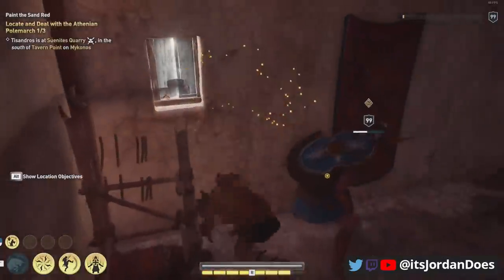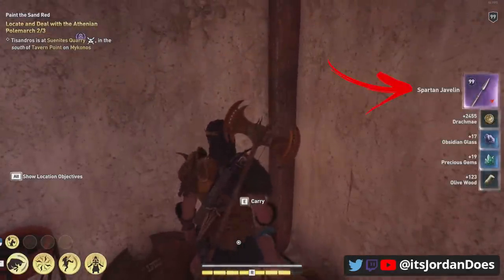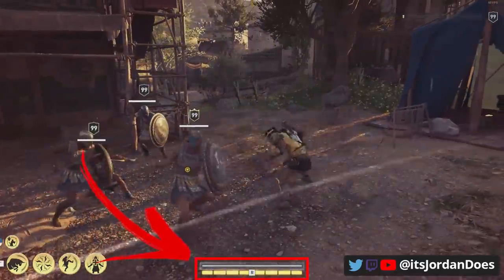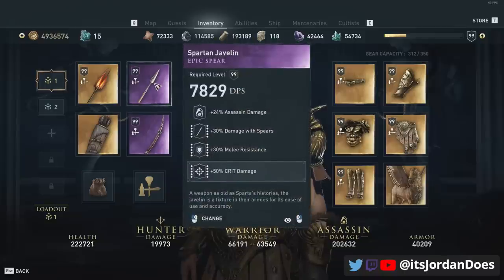Once you enter the house you'll be given a choice to either kill or recruit him — you're going to want to kill him, because after you kill him he's going to drop a Spartan spear with melee resistance. Once you acquire this spear, you can engrave range resistance on your Greek hero set and achieve this invincible build. So let's go right into how this all is structured. Here is the Spartan javelin that you get from completing the quest.